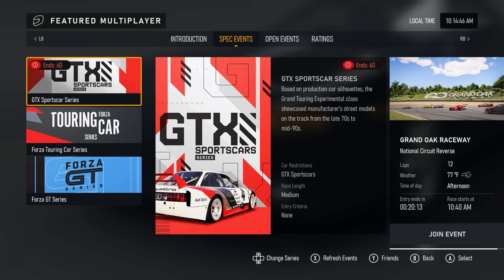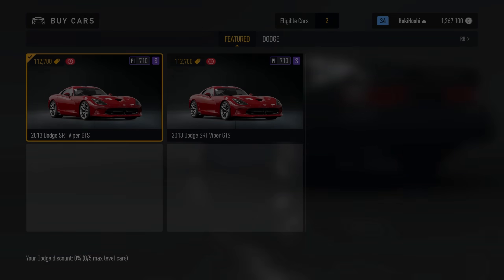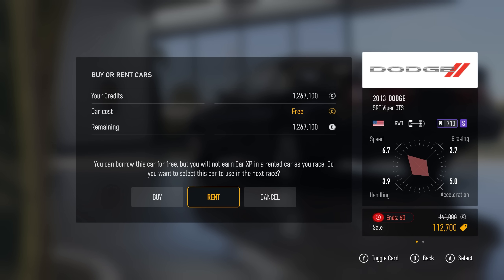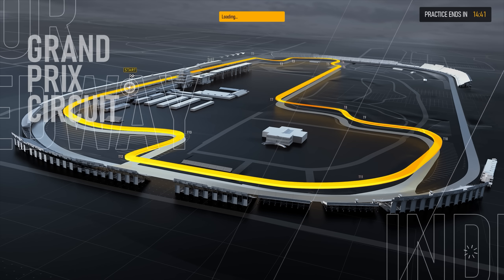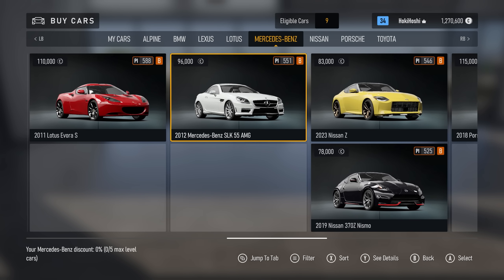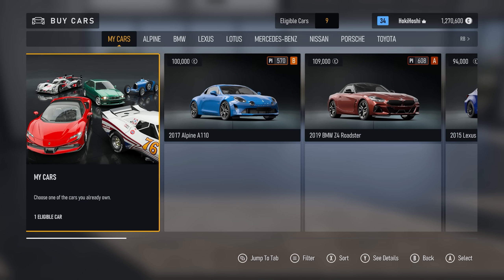Now let's talk cars. In some game modes like Freeplay, Rivals, and Featured Multiplayer, you can rent a car. This is a great way to test drive something in Freeplay, or compete online without having to buy something new. Just know that you can't upgrade or tune rented cars and they won't increase in level. So if you do have the cash to spare, it's really just best to buy the car so you can at least gain some levels out of driving it. When you're picking a car for a new series, don't forget about cars you already own — the game will lean you away from this and kind of hide it off to the side, but if you have an eligible car for the series, you can absolutely use it.